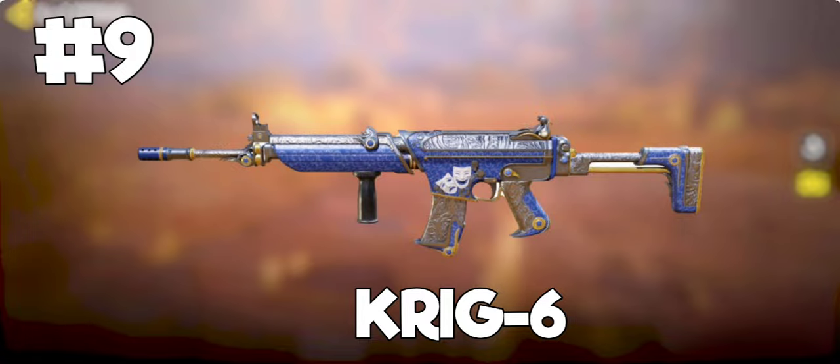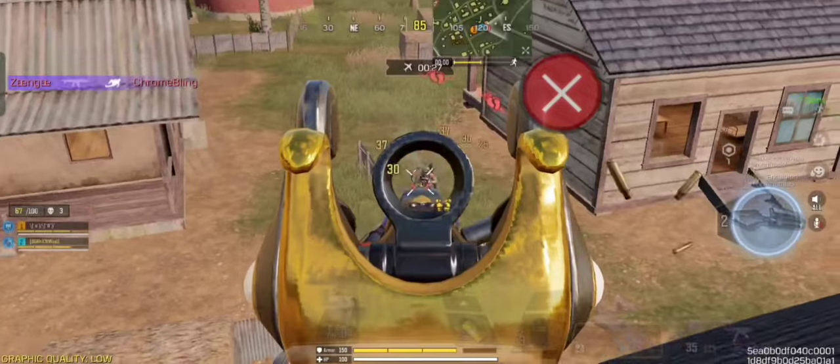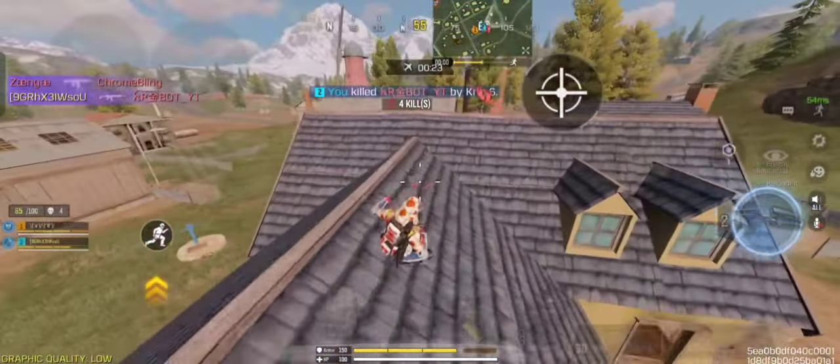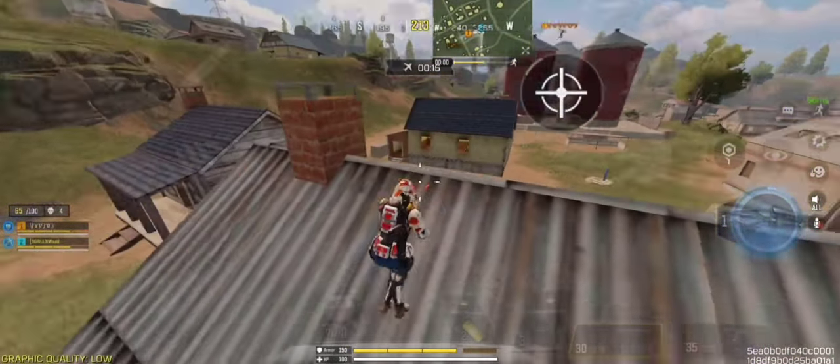Coming at number 9 spot, we have KRIG-6. The KRIG-6 is one of the most flexible assault rifles in the game. It has solidified its position as one of the best weapons in the game, offering impressive accuracy and high damage output, making it a formidable choice in skilled hands.